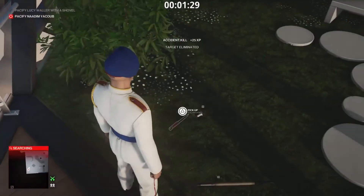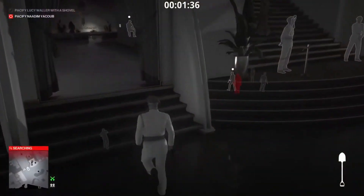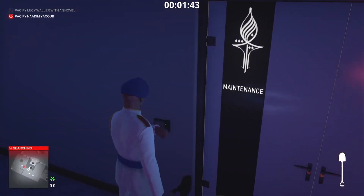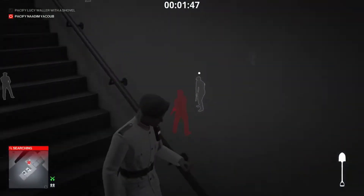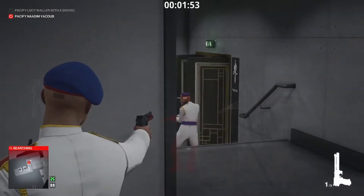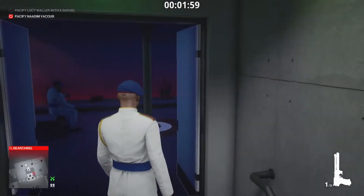Grab the shovel — you will need it, or potentially will, depending on whether you want to use the Karma. As you can see, Nadeem is awake again and probably a little bit annoyed. We've got to wait for him to be on his own, because he's got a bodyguard with him. Even though the bodyguard isn't there right now, if we shoot him the bodyguard will come back into this area and wake him back up — so it defeats the purpose of doing all this.